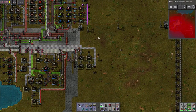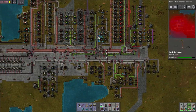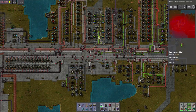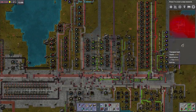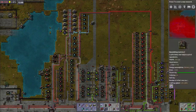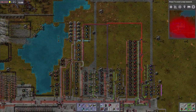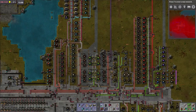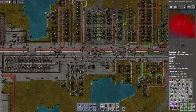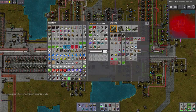Green circuit production - I've been thinking about this. Actually it's very easy to just create a new section, because I don't really want to move the science. The science I think is in the right place - we've got this water going on. And if we need green circuits, we just need to build more green circuit production.